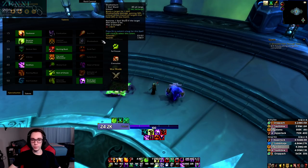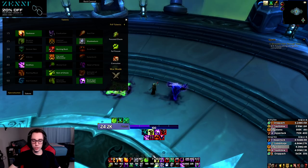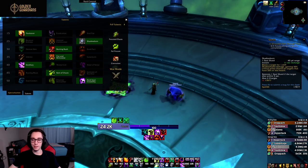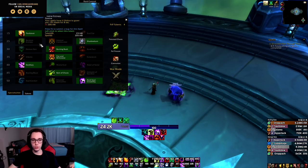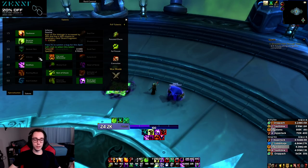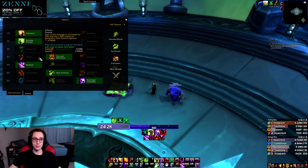In the second tier, Shadowburn has been changed to now have two charges instead of one, on a 12-second recharge time. It deals 50% increased crit damage to targets below 20% health, and if the target dies within five seconds of applying Shadowburn you gain a Soul Shard back — so you essentially cast it for free. It might be all right for sniping executes, but overall I'm not sure how strong this ability is going to be.